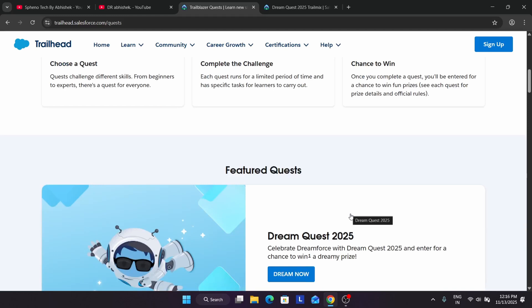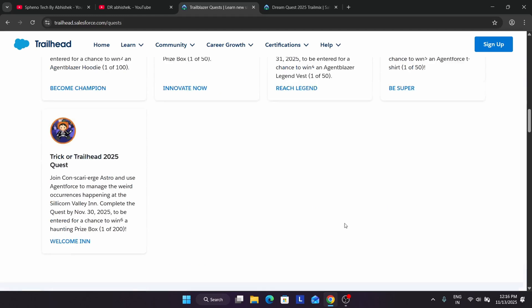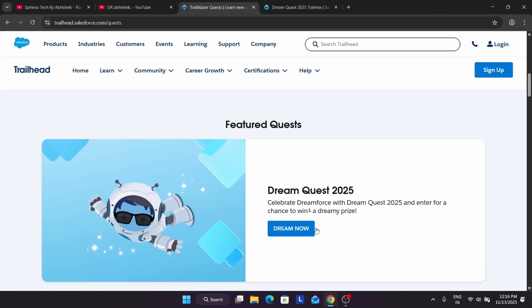We'll be featuring two quests: one is the Dream Quest and the other is the Trailhead Quest. When you complete the Dream Quest, you will get a dreamy prize.